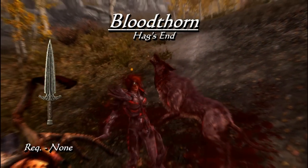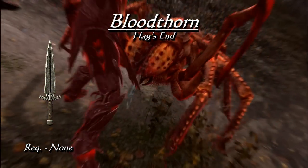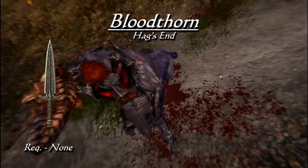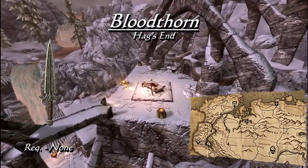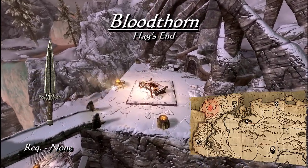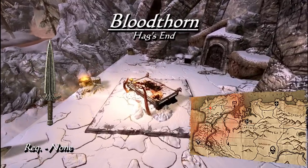Speaking of daggers with special magical effects, Bloodthorn is the first we will be looking at. On the surface, it is a steel dagger with a base damage of 5 and soul trap. What is not shown in the menu, however, is its ability to absorb health on strike. The Bloodthorn is found in Hag's End, which can be reached through Deepwood Redoubt. Once making it to Hag's End and cutting or sneaking your way all the way through up to the top of the main structure,